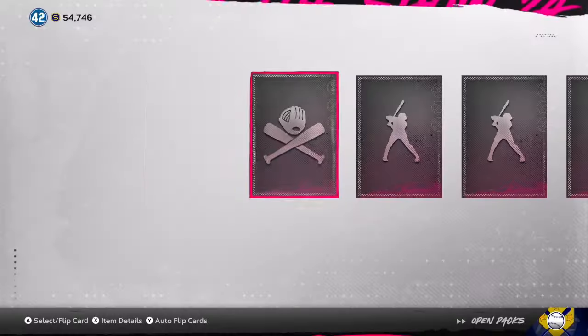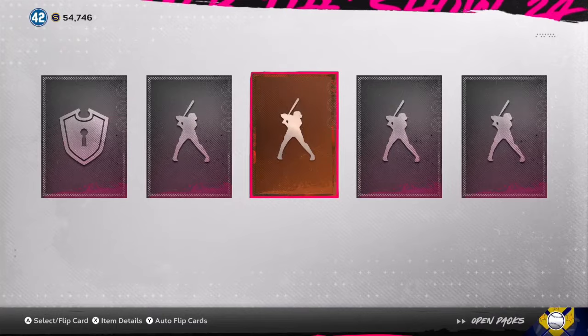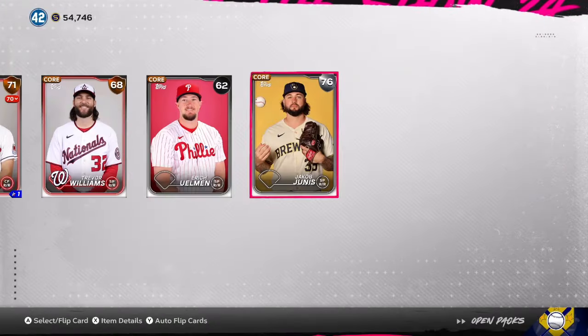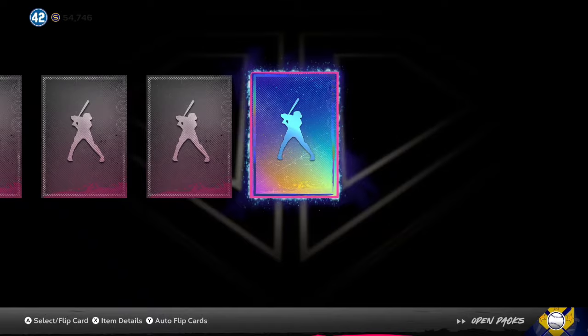44 show packs to go, still no sign of a diamond — just a couple silvers, commons, bronzes, and a gold here or there, nothing too crazy. You know how it is, show packs are show packs, they're not great. 41 to go. Like I said, Team Affinity One Chapter Three came out today with all that new content.